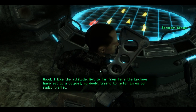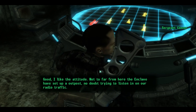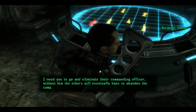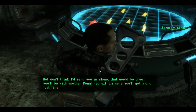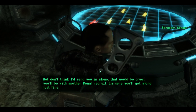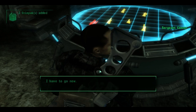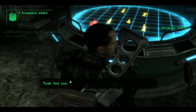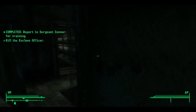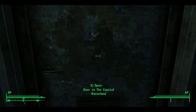'Not too far from here the Enclave has set up an outpost, no doubt trying to listen in on our radio trap. The Enclave — they hate them as well. Don't think I'd send you in alone — that would be cruel. You'd be with another penal recruit, I'm sure you'll get along just fine. Oh, I almost forgot — take these stimpaks. Hopefully it'll give you a fighting chance.' A whole three stimpaks. Kill the Enclave officer — like an assassination. I'm liking this.